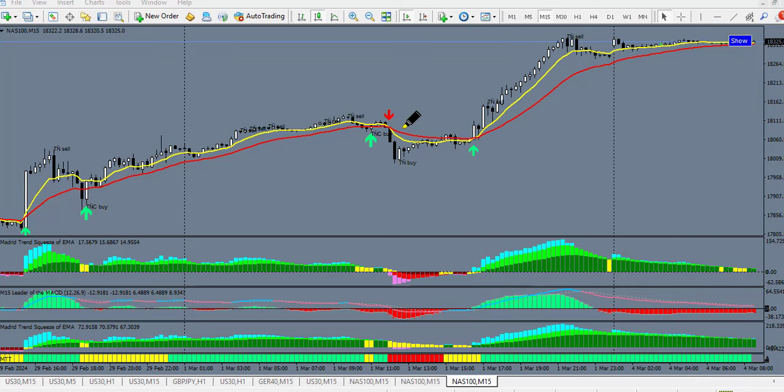Now let's check for a sell signal. At this particular point we have a sell signal — the two moving averages crossed and we have a down arrow. The MACD leader turned red. However, the other trend indicator remains yellow, and since that indicator on the indicator window did not change to red, we are not going to take this particular sell trade. All indicators must agree.